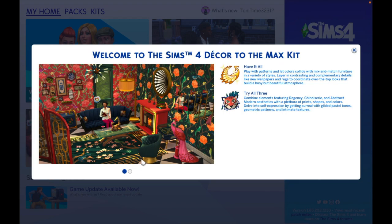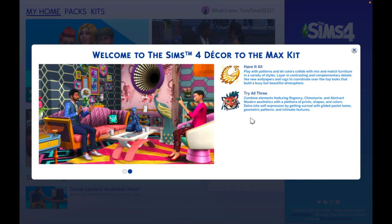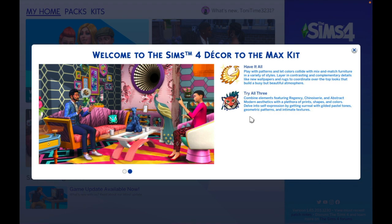So we have the theme: 'have it all, play with patterns, and let colors collide' with mix and match furniture. I feel like my head's gonna explode with this because I am not one who likes mixing and matching stuff unless it's for a purpose, like an artsy sim. But anyway — play with patterns and let colors collide with mix and match furniture and a variety of styles, layer in contrasting and complementary details like new wallpapers and rugs to coordinate over-the-top looks that build a busy but beautiful atmosphere.